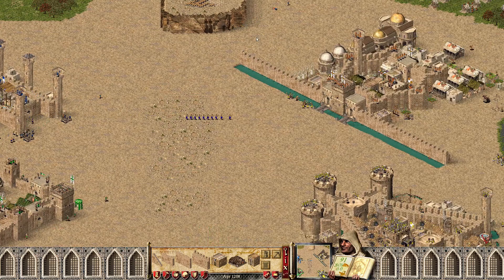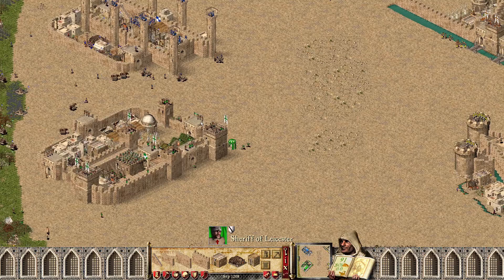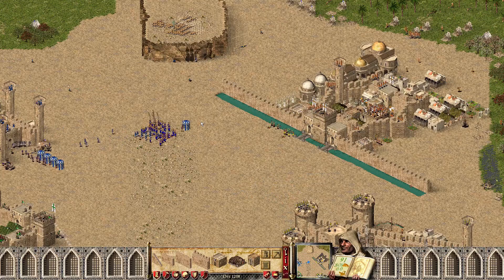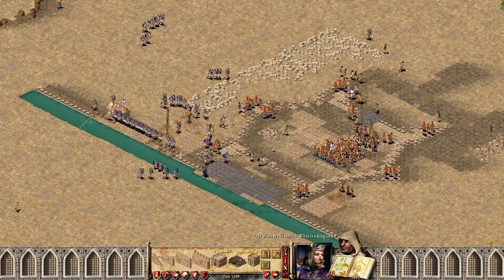We've seen both of them really scratch the surface into each other's castles. This is probably the longest we've had lords stay alive — most of the time one lord will drop early and then it'll be a 2v1. Philip goes into last stand mode here. That is a lot of Arabian swordsmen knocking on it.